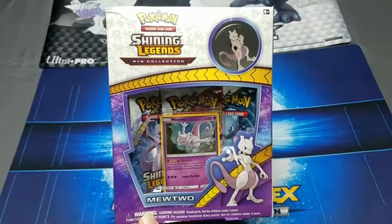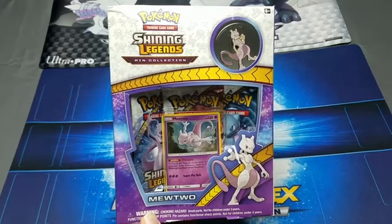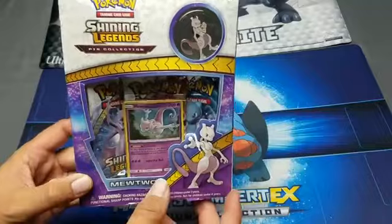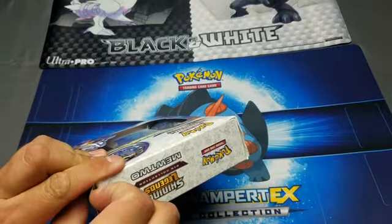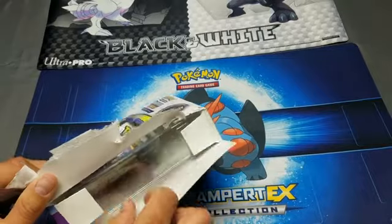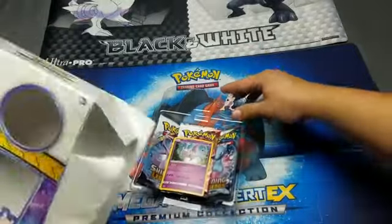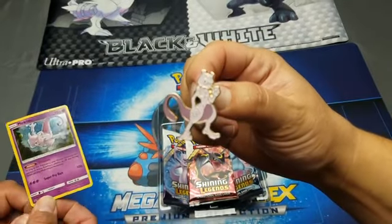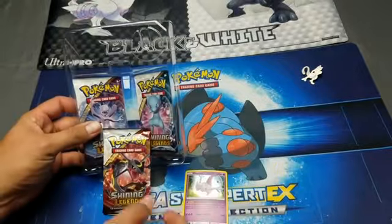Hey guys, welcome back to Pokestangs! I'm Jay and I'm Dee. Today we have the Shining Legends new to box. We're really excited to get into this with you guys. I've opened a few of these Shining Legends boxes just to see what's in them - I think I've opened two - and there's the Mewtwo pin and the Mewtwo card.